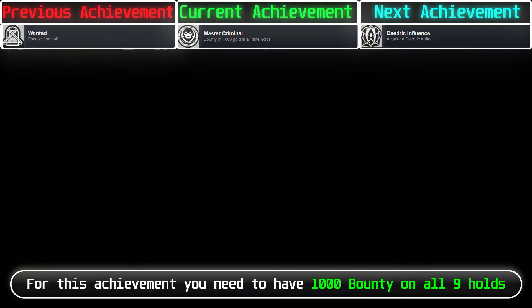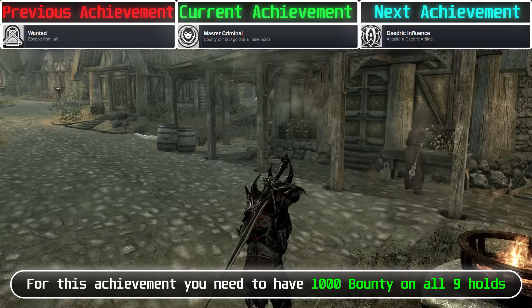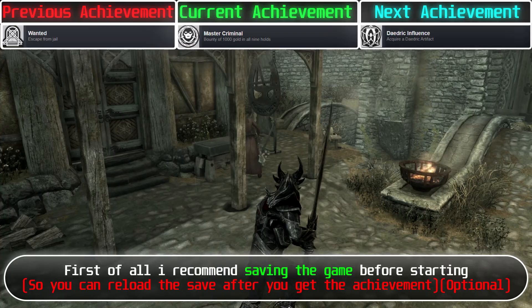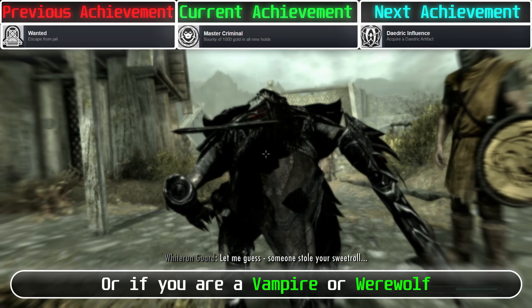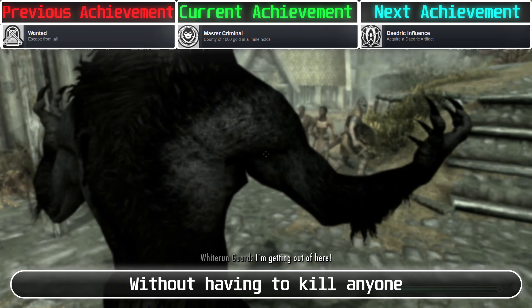For this achievement, you need to have 1,000 bounty in all 9 holds. I recommend saving the game before starting. You can reach 1,000 bounty by killing 2 persons — you can kill 2 guards to avoid losing important NPCs. Or if you are a vampire or werewolf, you can transform near people to instantly get 1,000 bounty without having to kill anyone. Then escape until you can fast travel and repeat this in all 9 holds.